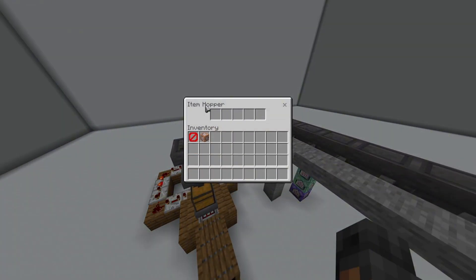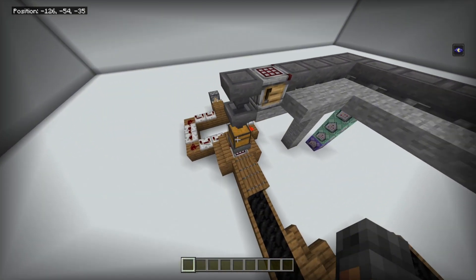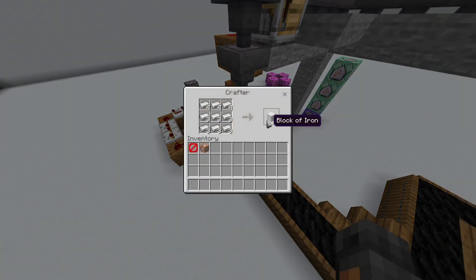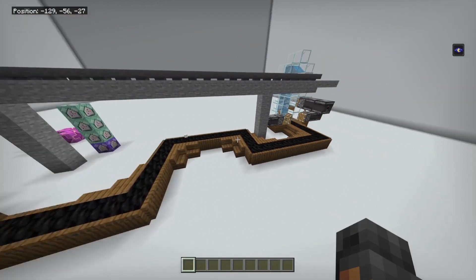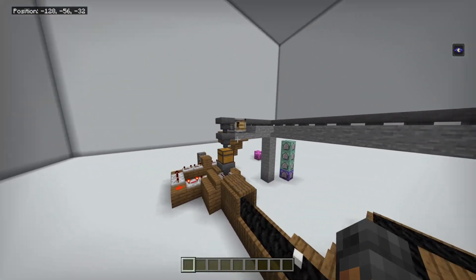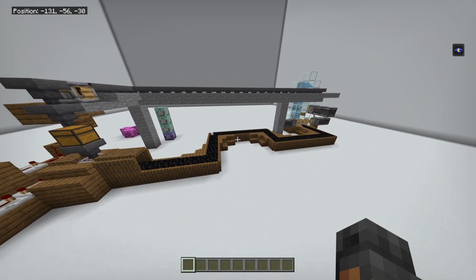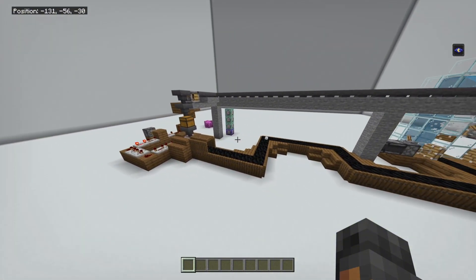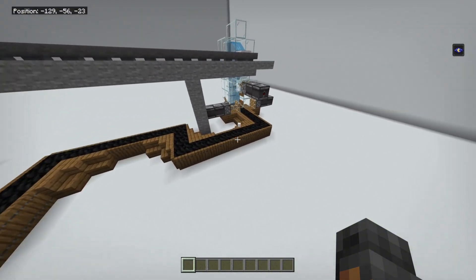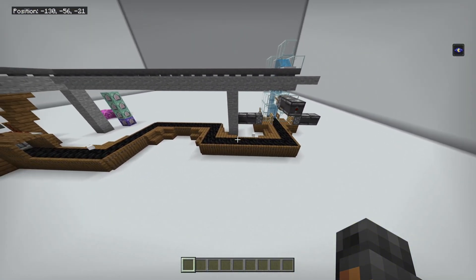The iron block goes through the tube here, then it cycles through all of these hoppers, and then it goes into this auto crafter that recrafts it to an iron ingot, which brings it back down and turns it back into an iron block. So I basically just have a loop here, and I have this to showcase how the conveyor works. The items do move pretty quick — you can change that.